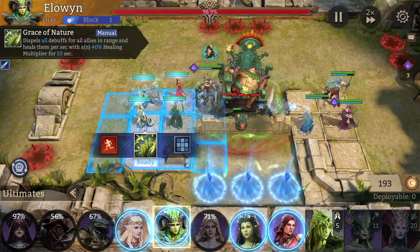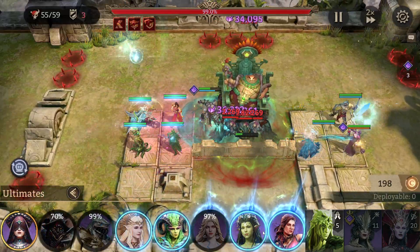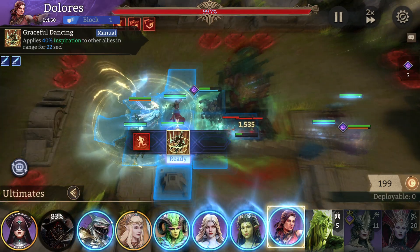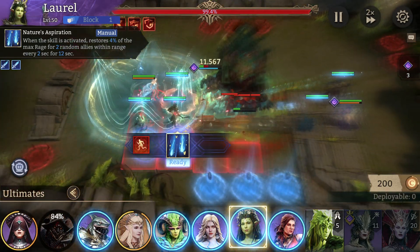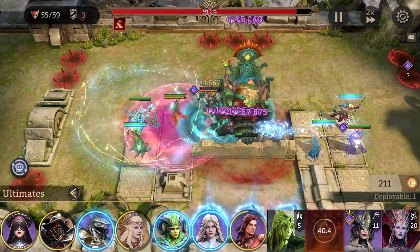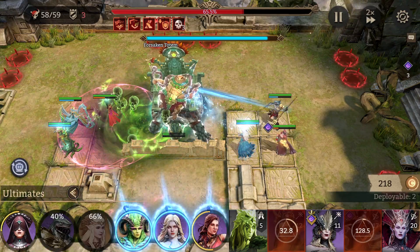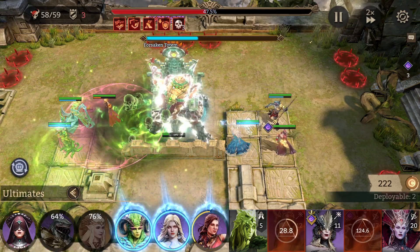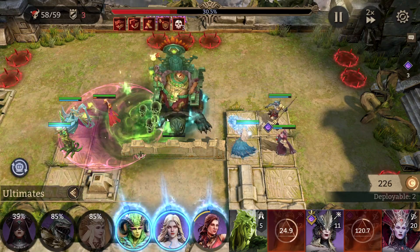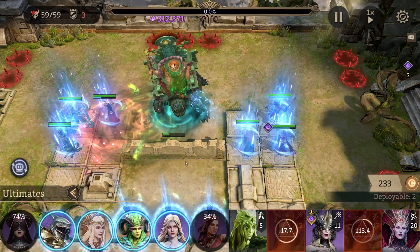That should be enough to take down the boss — I hope. Because he's not going to do any heals with his Forsycton totem. Nice.